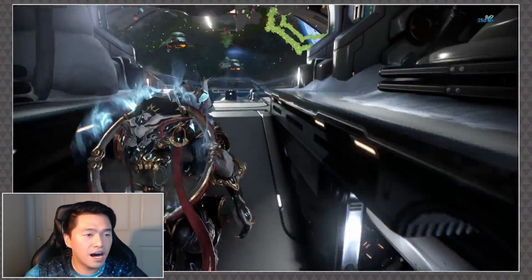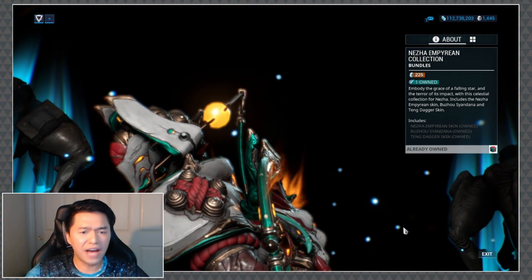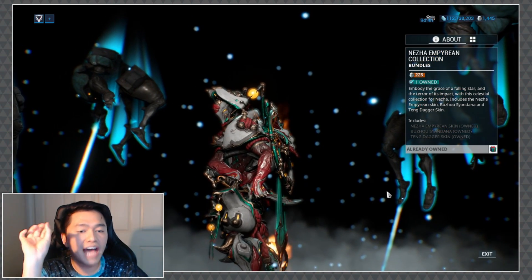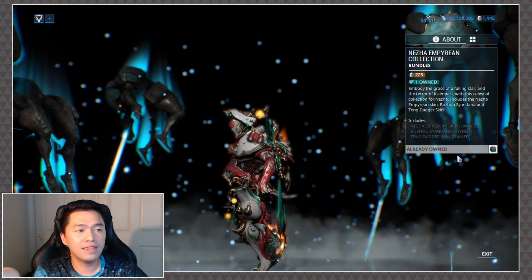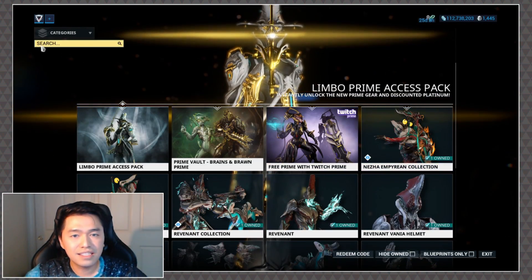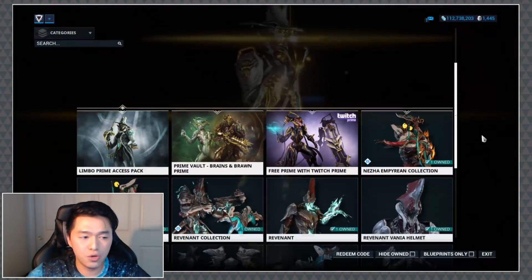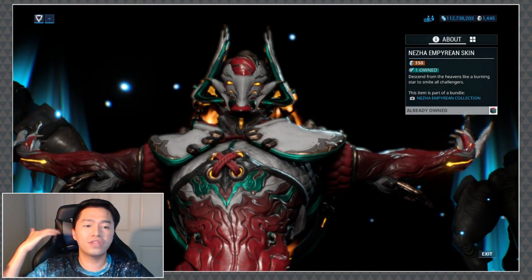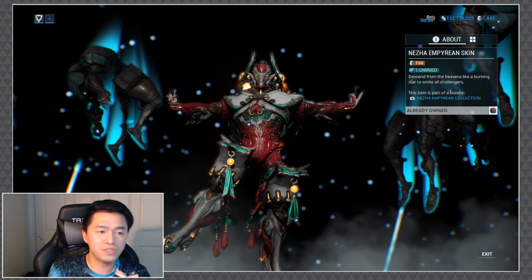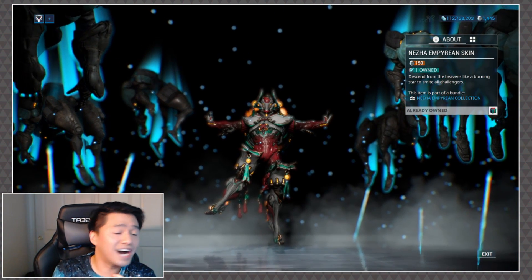Let's take a look at it in the market. The Nezha Empyrean Collection is 225 plat, which is actually really good, and that contains the Empyrean skin, the Boozhao Syandana, and the Tang dagger skin. As always, be aware that the items in the collection aren't available individually — it's only available as the collection. However, if you're not interested in the Syandana or the dagger skin and just want the skin on its own, you can get it for 150 plat.